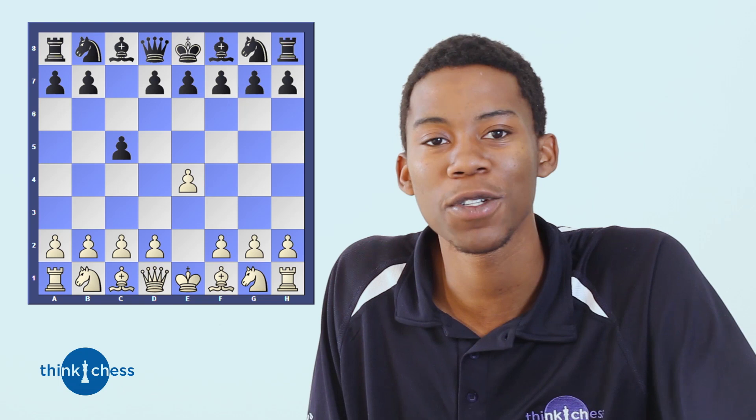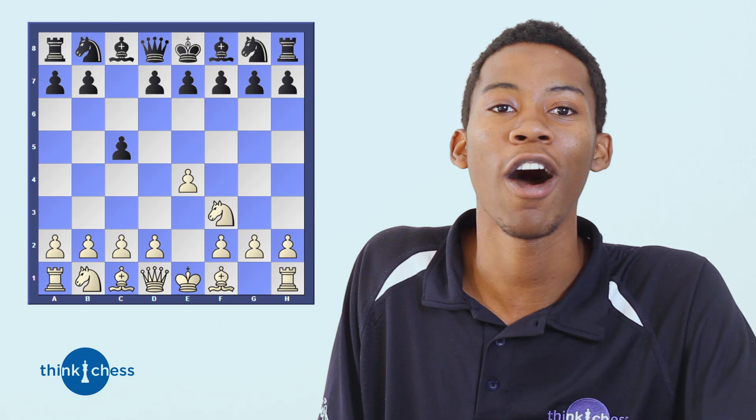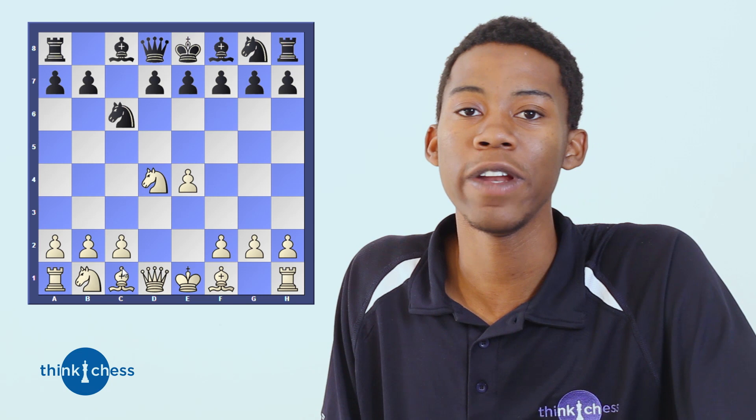I want to end this video with a very nice favorite game of mine, played by Morphy and Anderson. The game starts e4, c5 — not a common move we've been seeing, but with really nice ideas. Black is claiming control of the important d4 square. In the opening we should always play pawns controlling the center. White plays knight to f3, preparing d4 and putting a knight on that square. Knight to c6, pawn to d4, pawn takes d4, knight takes d4. All of white's pieces are developing harmoniously while black is falling behind.